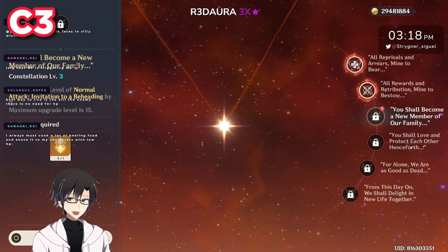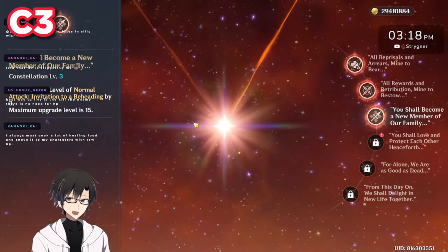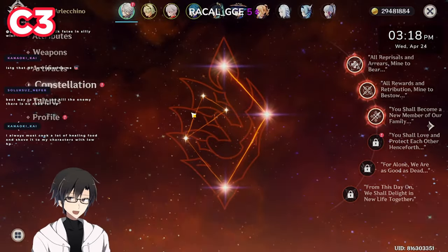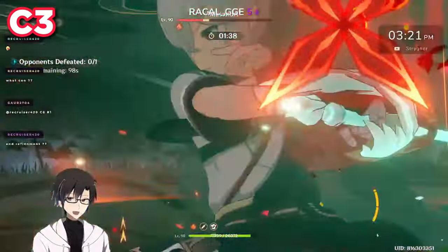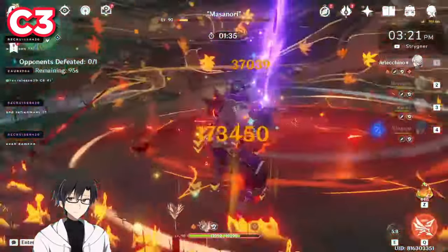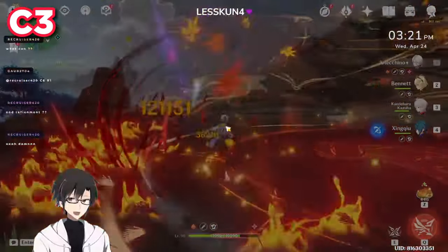C3 increases the level of normal attacks by three — very simple constellation, normal attacks plus three, it could not be any simpler. Let's have a look at how much of an increase C3 actually makes, since it's a direct buff to the normal attack levels for Arlechino. This constellation is for those people who want to go above and beyond for our dear father.